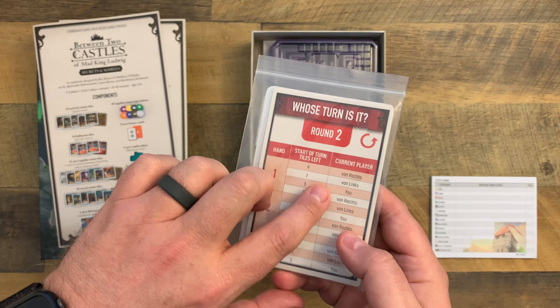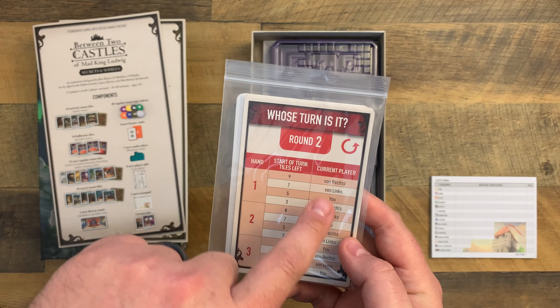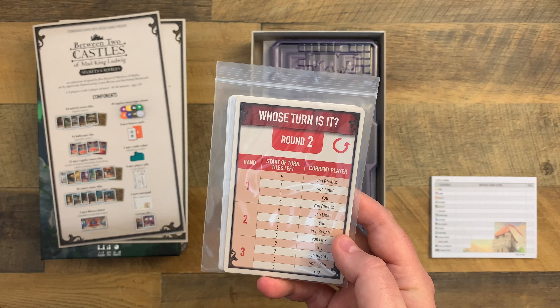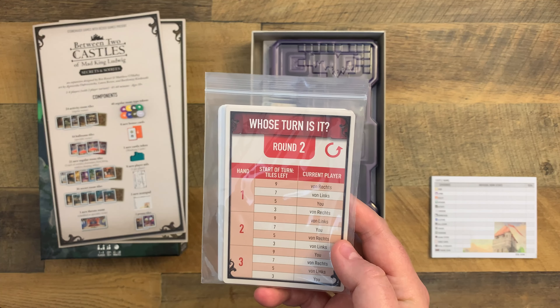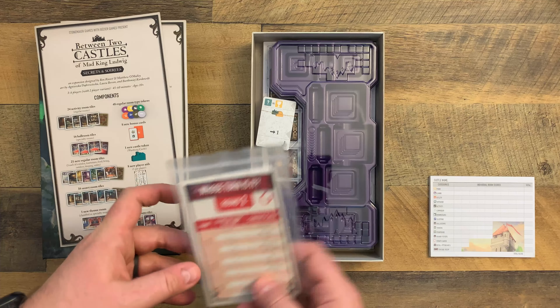I probably pronounced this wrong because I know from reading the rules that Von Rex is Rex — which is right in German — and Lynx is left in German. So I'm sure I'm pronouncing those wrong.